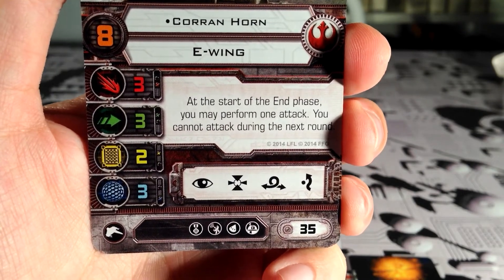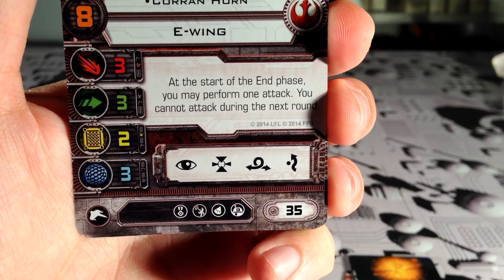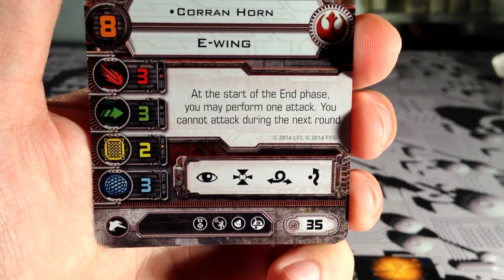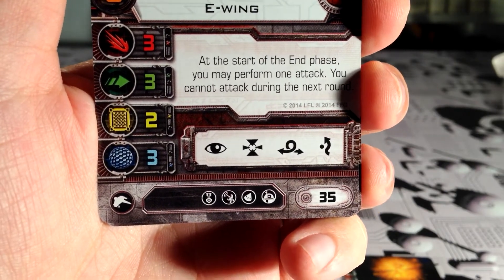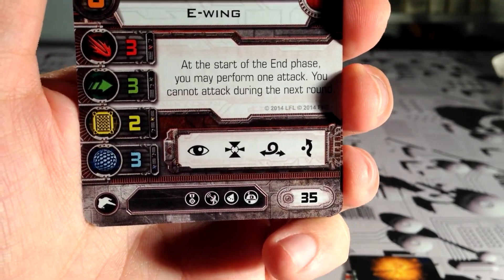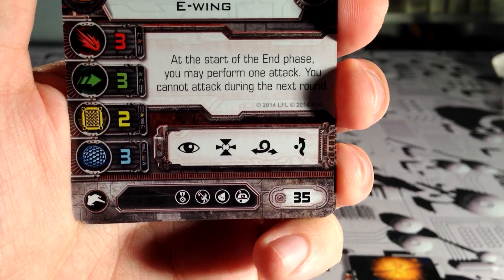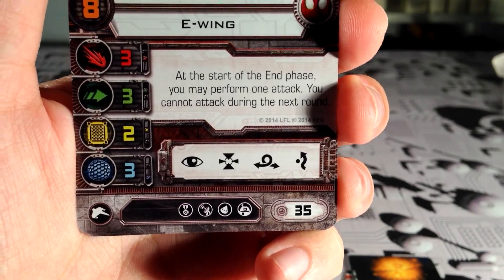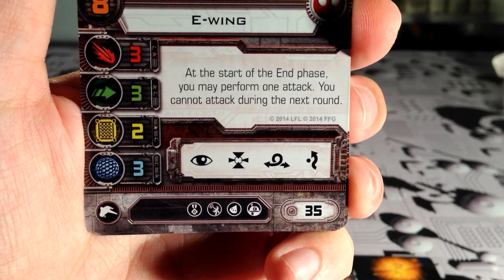The actions are focus, target lock, barrel roll, and evade, which kind of makes up for the low hull. The upgrades include elite pilot talent, system upgrade, torpedoes, and an astromech unit. This guy can be upgraded up the wazoo — there are so many possibilities to upgrade the ship. It's just crazy.